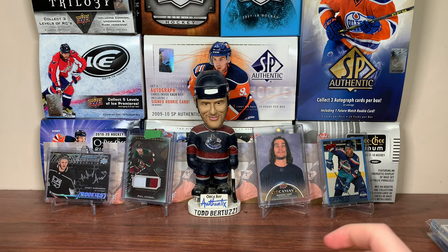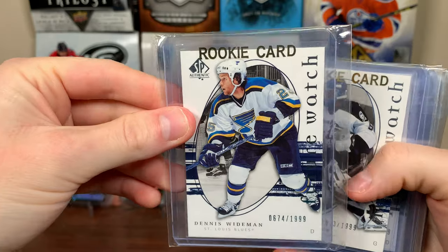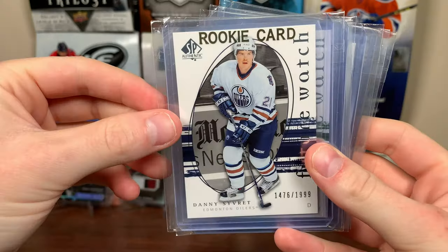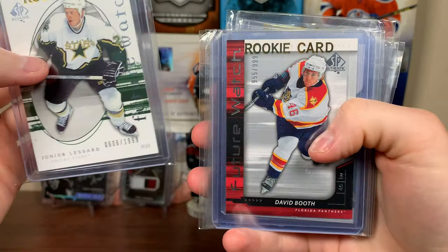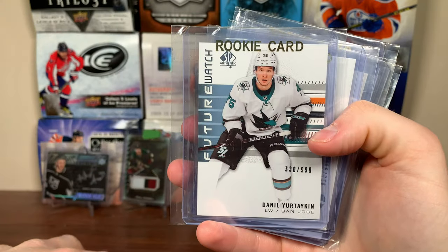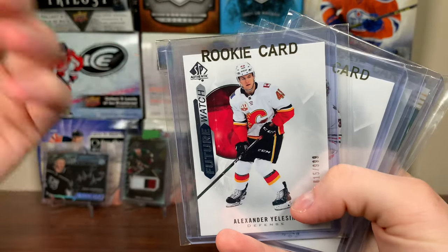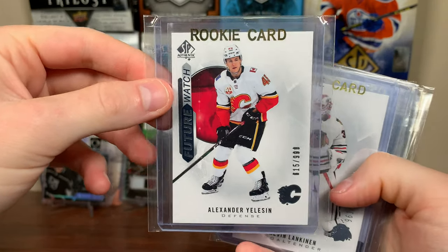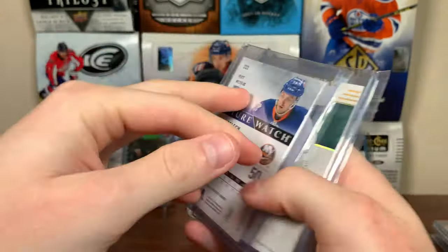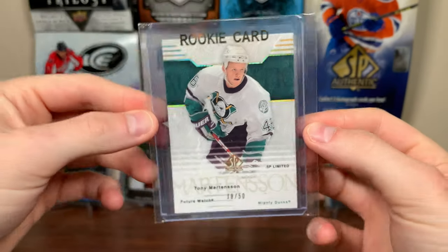Open fifth — FW non-auto. We have Dennis Wideman Future Watch non-auto, Gerald Coleman, a bunch of 05-06 non-autos to 1999. There's Danny Sabourin 1999, Junior Lessard — 06-07 David Booth, he was a pretty good player. Andreas Johnsson — part of the Timo Meier trade. There's Danielle Brière taking, 19-20. Alexander Yeltsin — Future Watch non-auto to 999. Kevin Lankinen, Future Watch non-auto to 999. Adam Pelech — really solid defenseman, 15-16 non-auto. And a Tony Martensson 03-04 Future Watch, limited 18 of 50 there for the Mighty Ducks of Anaheim.